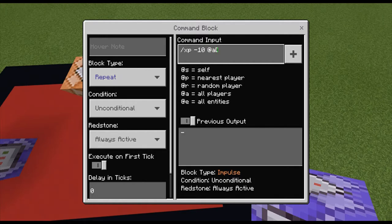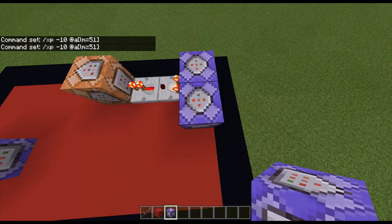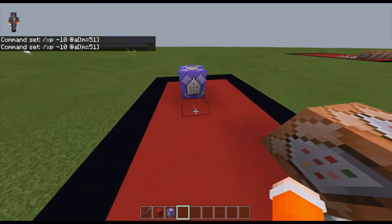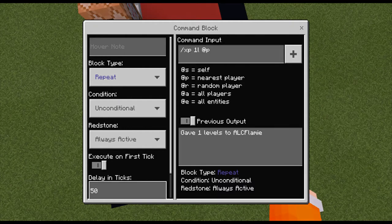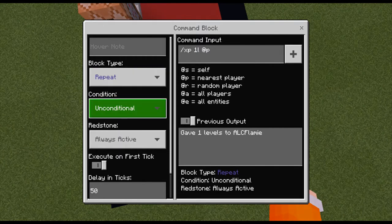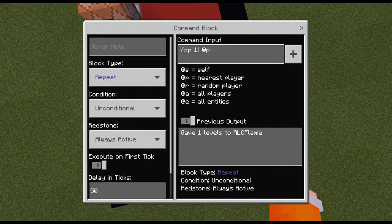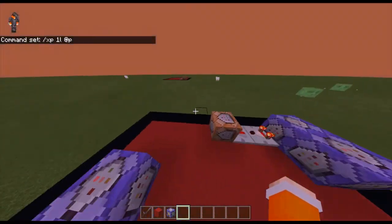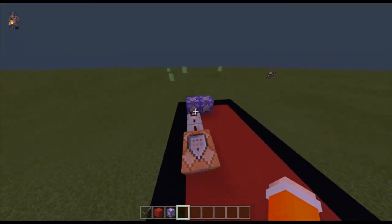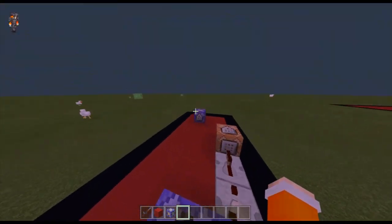As you can see it's really simple. The next command is this one — this is going to be the beginning stamina regeneration. It has a 50-tick delay, which is almost a second. You need to set it to repeat, always active, and then the command is: /xp 1L @a — because you're the only one playing on the map. I'm personally going to use this for a map I'm working on.